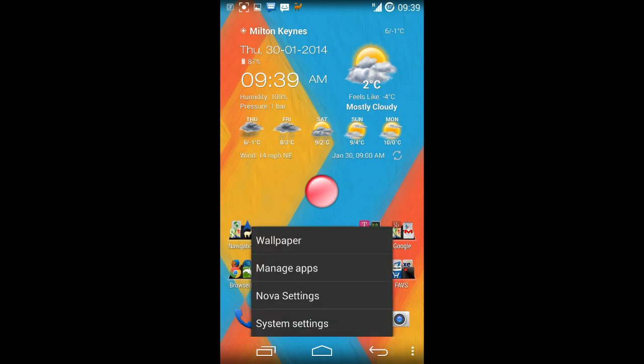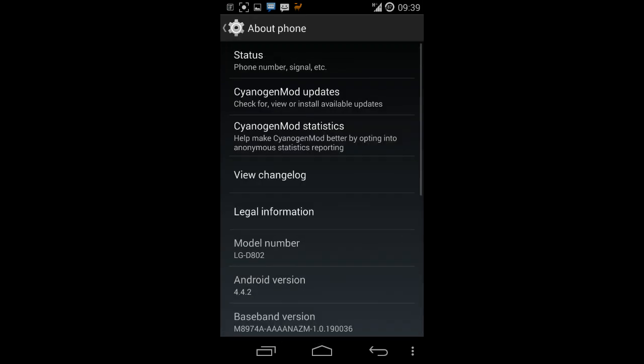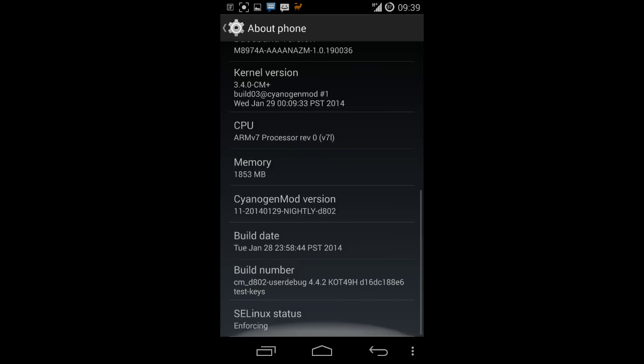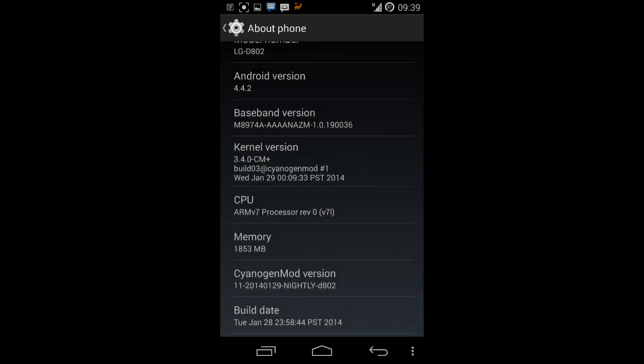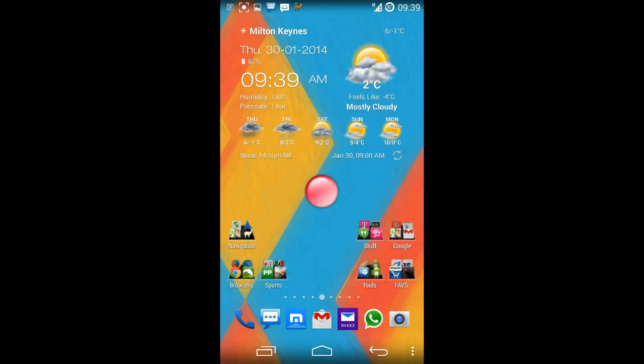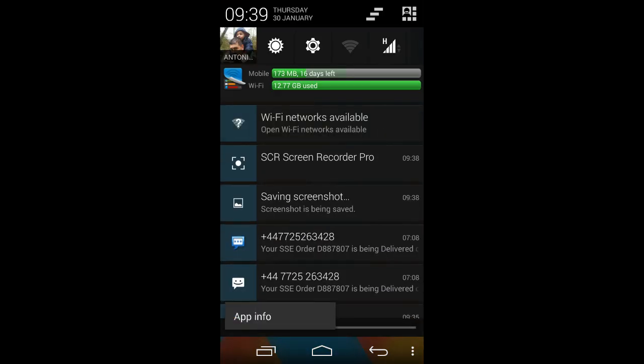If I look at what ROM this is — I recorded it on one of the CyanogenMod nightlies. Under system settings and about phone, you'll see it's 4.4.2 with the CyanogenMod kernel as well. Not sure why this happens — if anyone knows, please let me know. Take care, cheers, bye.